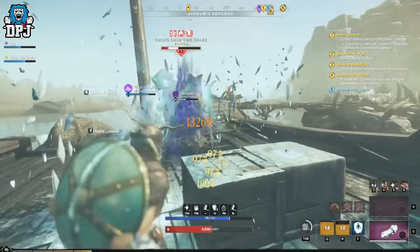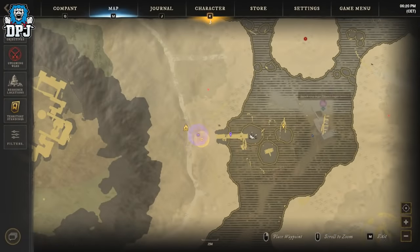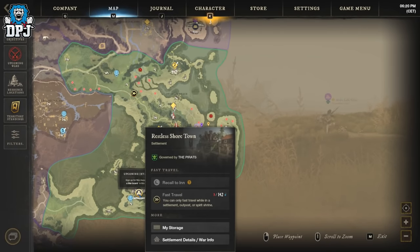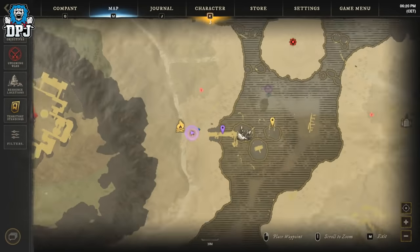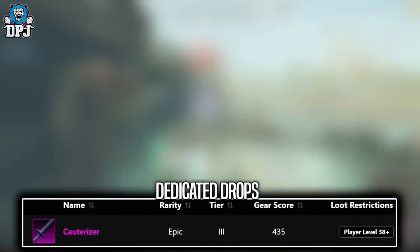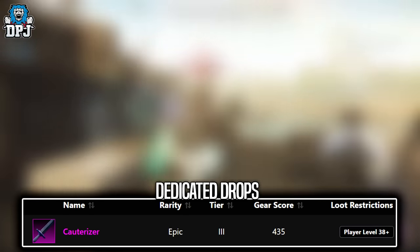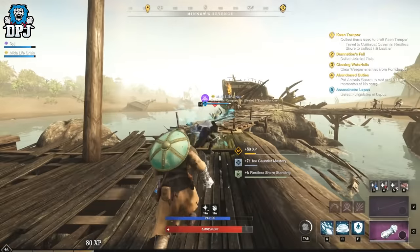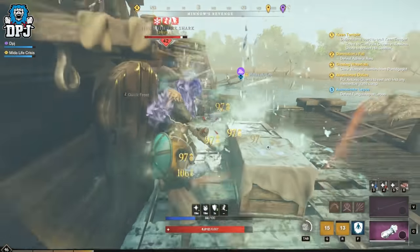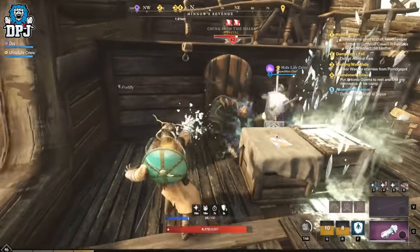Next up we have Ching Shai the Shark, who is a level 42. This dude is located right here on the map. He also spawns in at every minute and his dedicated loot you can see on screen now. I was super lucky with this guy. The only hard thing is getting to him — you can take out all the enemies across the bridge, or just run past them, jump off the bolt at the very end, wait for them to return to position, then jump back up. When you farm him you'll get a couple of adds joining but you can easily stay on top of them.